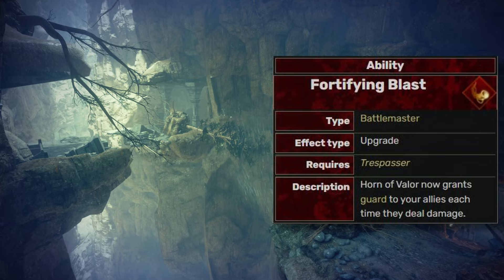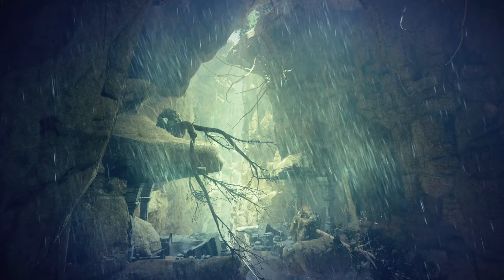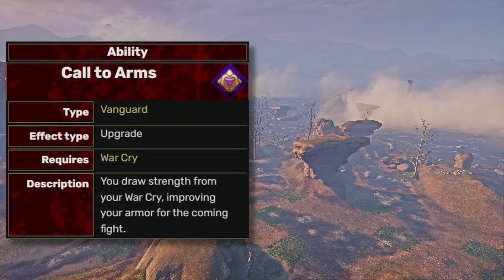Moving on to the Vanguard abilities. War Cry is pretty much the best ability to draw mobs to attacking you, so your other squad members can focus on dealing damage. Calling to Arms gives you 200% armor rating, while the Battle Roar has a broader area effect. This should be a tier A ability.